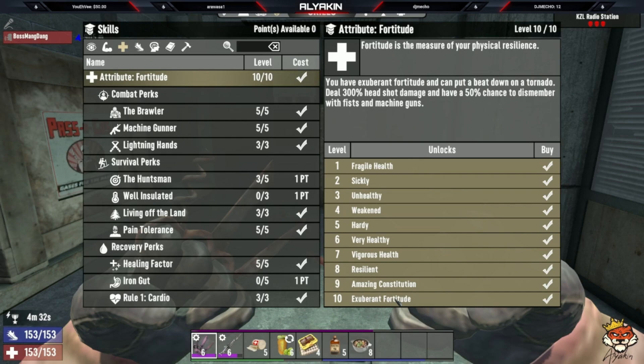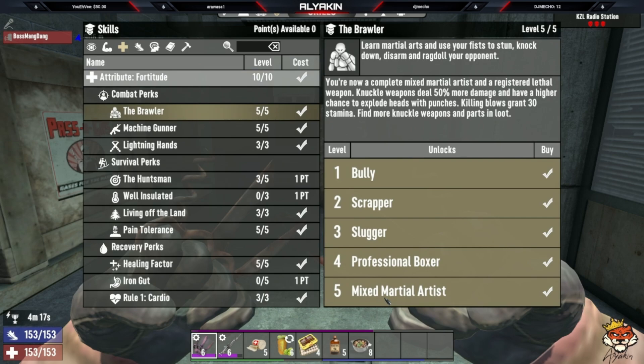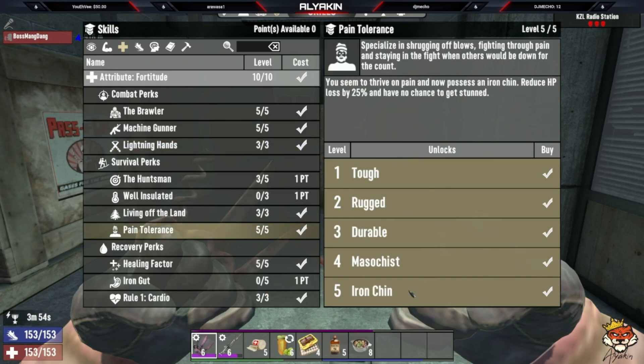With max level fortitude you do 300 percent more headshot damage and have 50 percent chance to dismember with fists. Knuckles count as fists. Take all five levels into Brawler so you do 50 percent more damage to anybody, especially infected, with a higher chance to explode heads with punches. When you kill an enemy it gives 30 stamina and you get more knuckle weapons and parts from loot. Take Lightning Hands so you're punching 25 percent faster. Take Pain Tolerance for 25 percent reduced HP loss and no chance to be stunned.